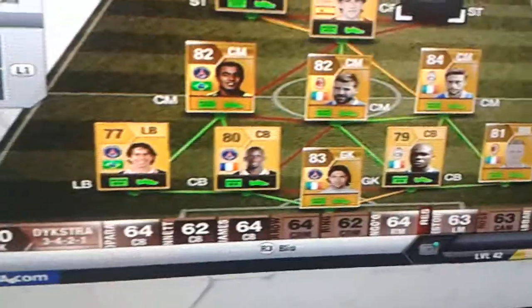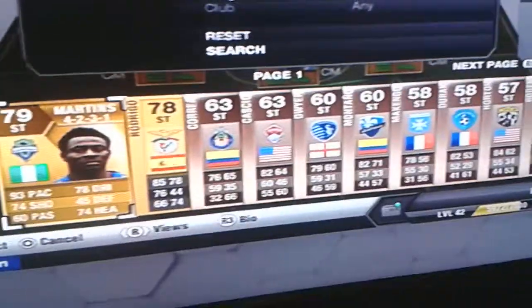Our strikers are going to be Adrian and Shake. Our next striker is Robrico. Adrian — he's alright, he's decent, for 1k. What do you expect? 85 pace, 85 dribbling, 74 shooting, 72 heading, 3 star skills. He's a non-rare — pretty good.